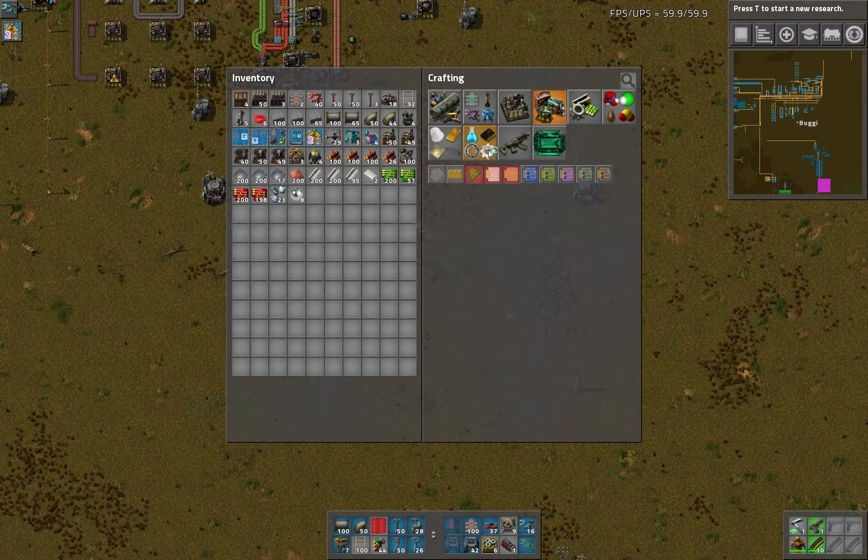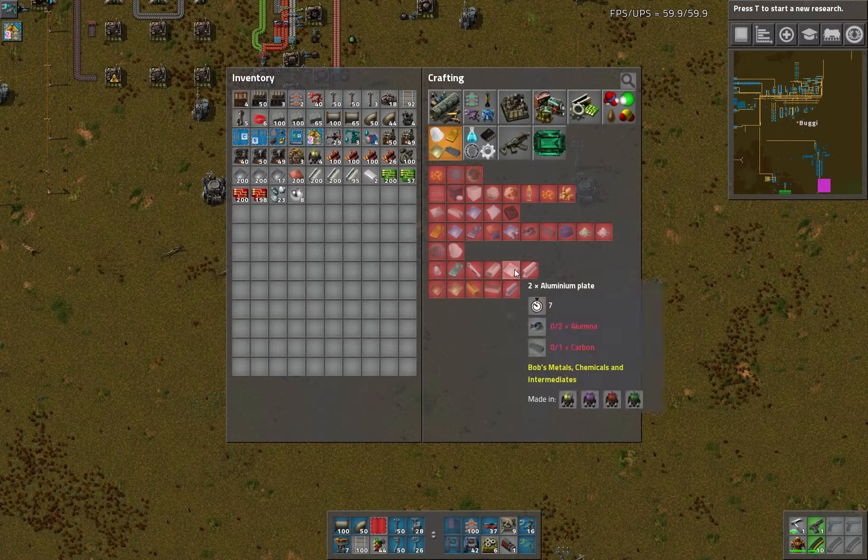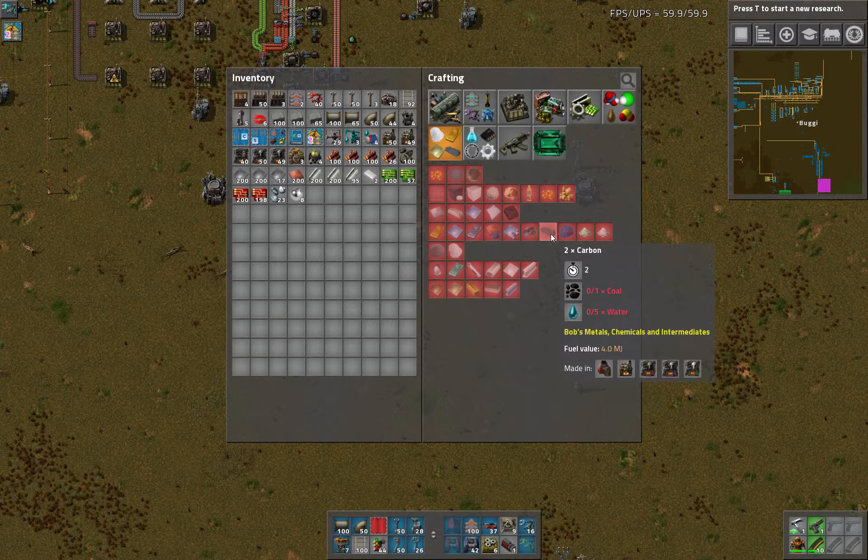The first one on the list is aluminum. If we look at aluminum, it needs alumina and carbon. Carbon is derived from coal, which is natural. So we're going to need a ton of carbon.